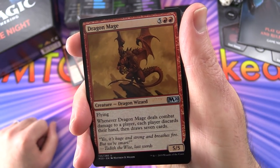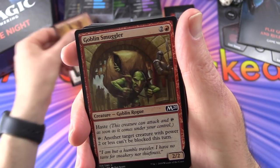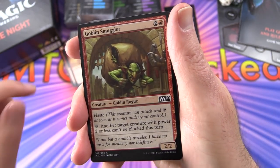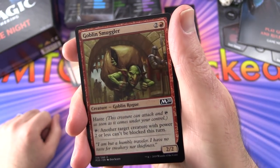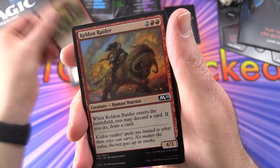Dragon Mage with flying - each player discards their hand and draws 7 cards. Goblin Smuggler - creature Goblin Rogue, this is a common based on the black color, with haste. Love the goblins - we're going to get a couple of those.